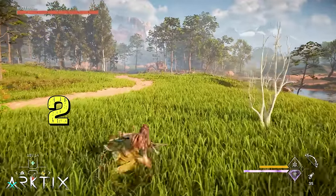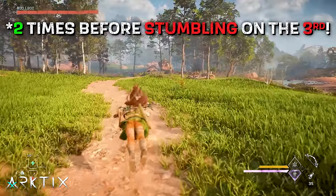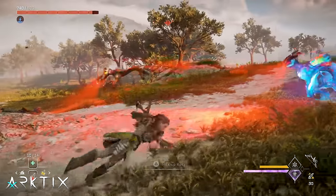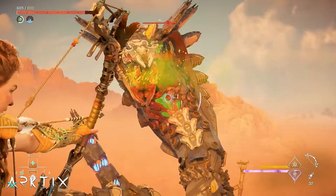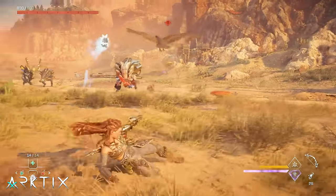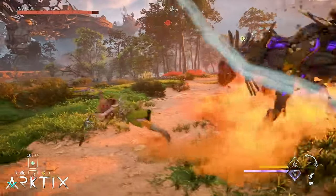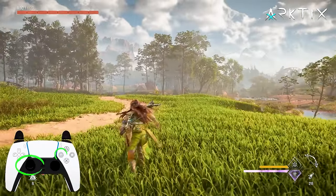Zero Dawn veterans will also pick up on another difference: Aloy can only dodge three times in a row before stumbling on the fourth. That, combined with the lack of the dodge prowess skill, means that spamming dodge can get you into trouble. Dodges can still certainly be effective and are worth practicing, but what you really want to practice is slide dodging. Sliding is faster, covers more ground, and has more invincibility frames than a regular dodge, so it really is the most effective way to dodge in many situations.